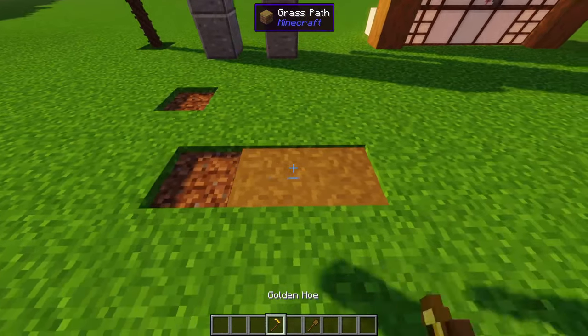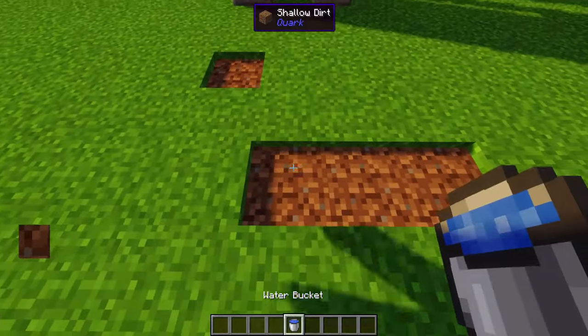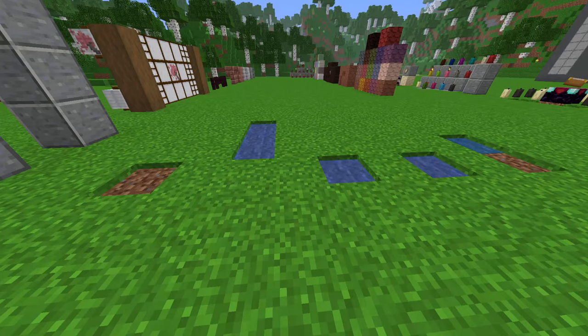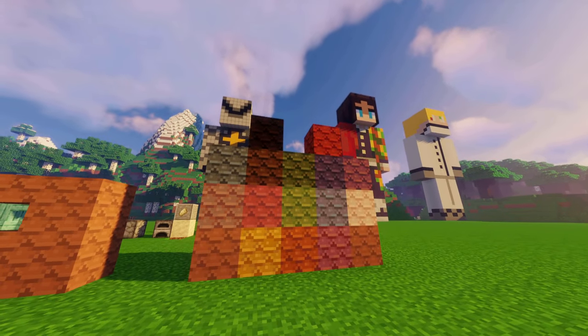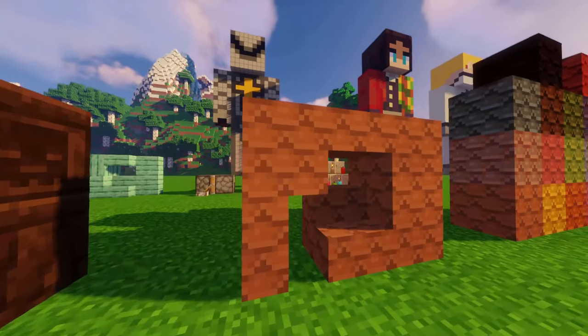Shallow dirt: a hole on a path block that can be waterlogged. It looks weird with shaders but without them it looks like puddles. Shingles: tile-style terracotta blocks with a full set in every color.